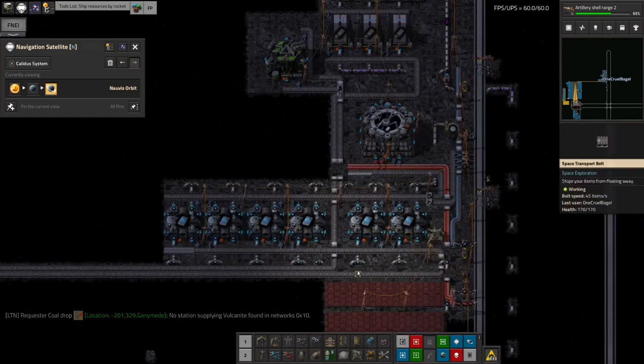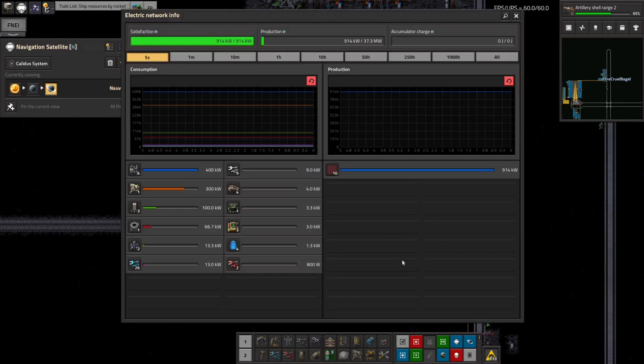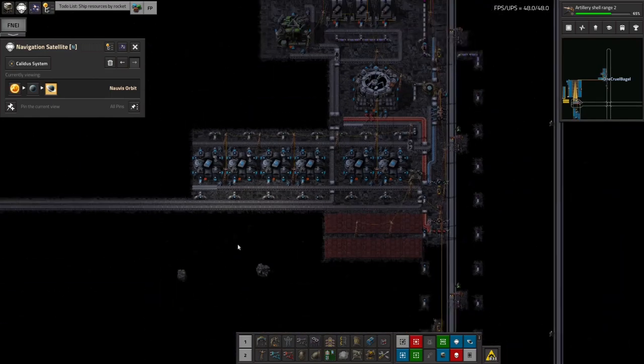As you can see, this whole area is powered by these new advanced solar panels I've got up in here. They produce loads and loads of power so we're absolutely fine for power up here. Admittedly none of this is running yet — when it kicks in I may need to rethink and put some more panels in.